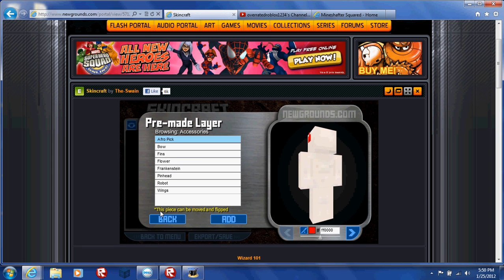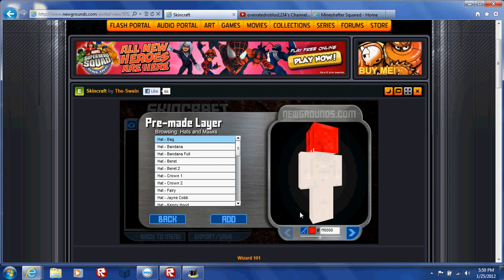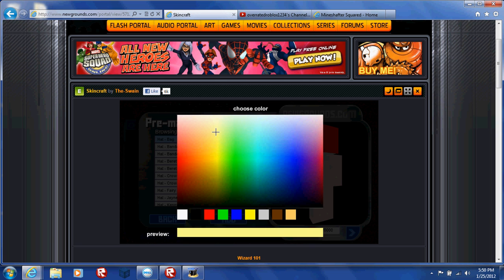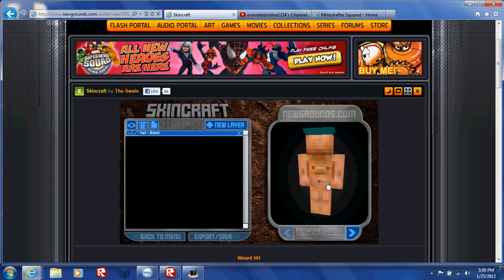If you want to go to pre-made, you can just choose each of the categories that have been set from the game. When you've found the right selection you want to pick, just go pick it. But before you pick it, click your color right there — it'll give you access to the colors you want. Like, let's say this. Click it, then pick it, and there you go.